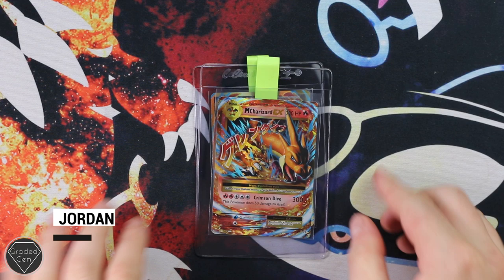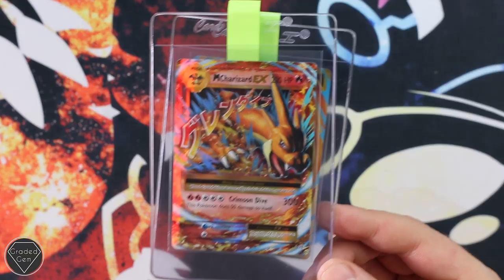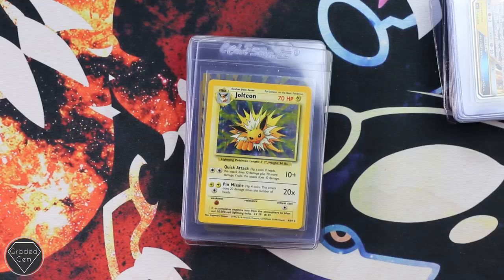Jordan is next, another new submitter, and we're starting off with the Mega Charizard EX from Evolutions — really nice card, two of those from Jordan — and then of course the Mega Charizard EX Secret Rare 101. Really cool cards. We hope you get those two gems. Best of luck.